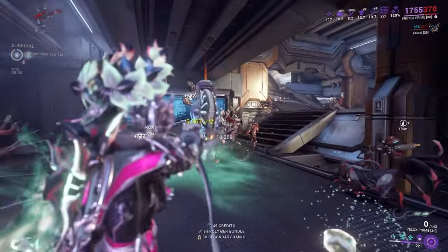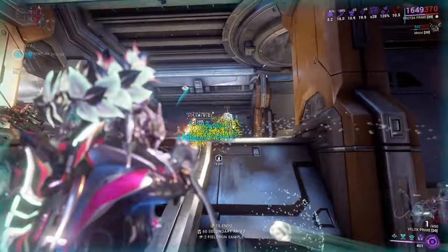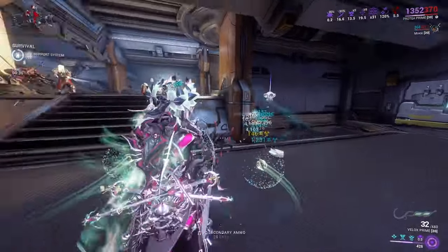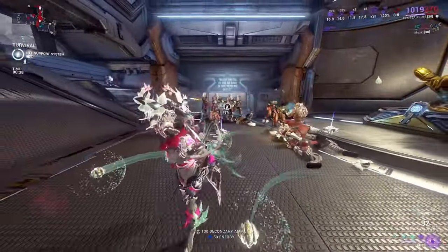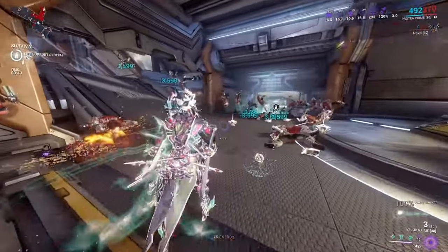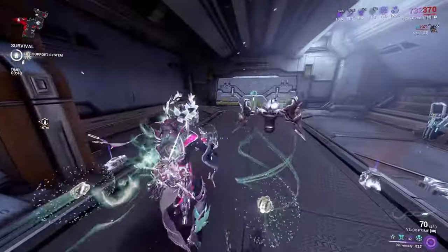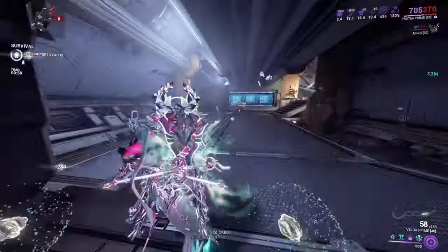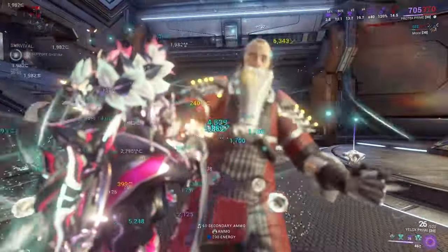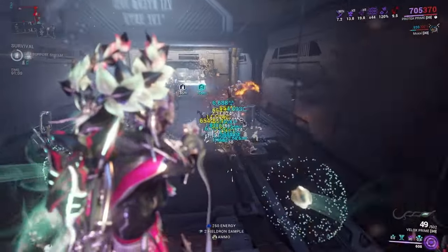Toxin goes through shields — if they don't die to the toxin or the bullets, the magnetic breaks their shields, and radiation will make them target their allies for a bit. Cascadia Empowered does work as long as you're using things like Sentient Surge and other similar abilities. Sentient Surge works while galvanized mods don't — I don't see how that makes sense, but I'm not complaining since it's still a damage benefit. Overall, nothing really has any issue getting killed by the weapon.